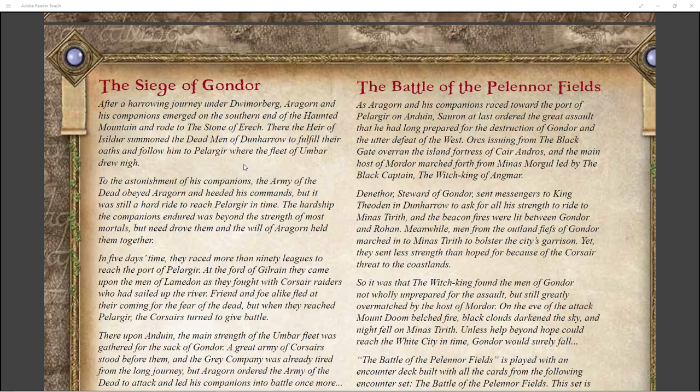In five days' time, they raced more than ninety leagues to reach the port of Pelligrir. At the fort of Gilrayne, they came upon the men of Lambden as they fought with the corsair raiders who had sailed up the river. Friend and foe alike fled at their coming for the fear of the dead, but when they reached Pelligrir, the corsairs turned to give battle. There, upon the Anduin, the main strength of the Umbar fleet was gathered for the sack of Gondor. A great army of corsairs stood before them, and the great company was already tired from the long journey, but Aragorn ordered the army of the dead to attack and led his companions into battle once more.